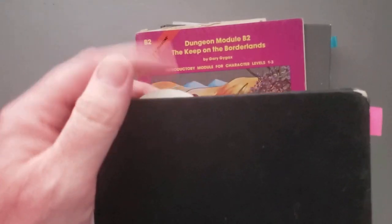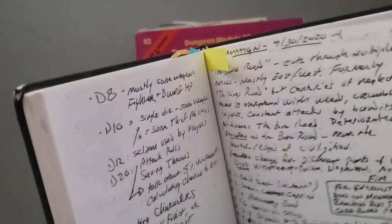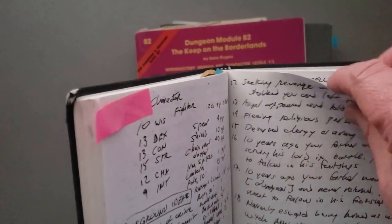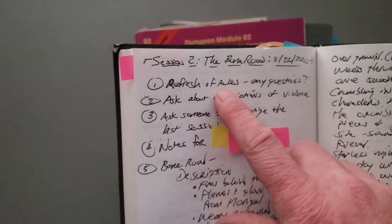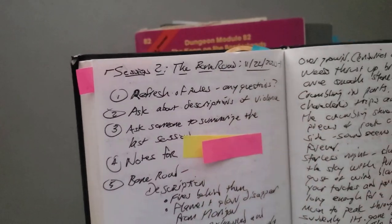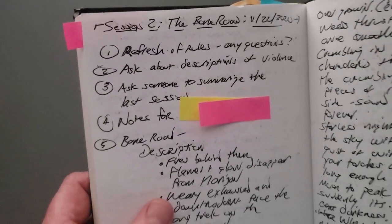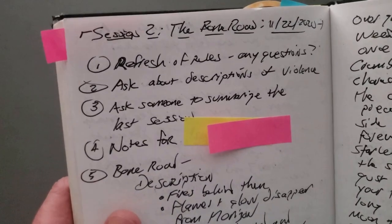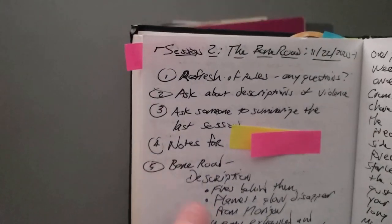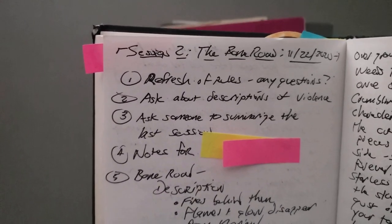Getting into this session: I told the new player I would signal her when it was time to jump in, and she was fine with that. In my planning notes, I had a few things to take care of. I did a refresh of the rules and asked if anyone had questions. I also asked about descriptions of violence — how comfortable were they with detail? They wanted somewhere in between, not too gory. One player said, 'Let us know if it's getting too much.' She actually used that during the session, and it helped me learn where the limit was.